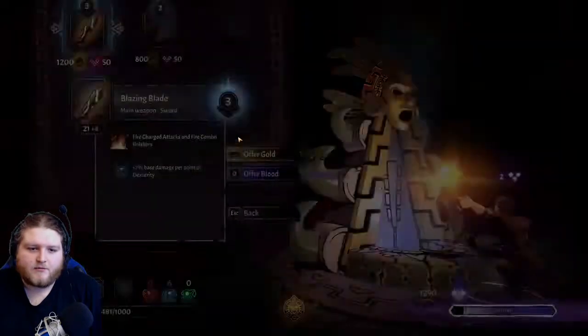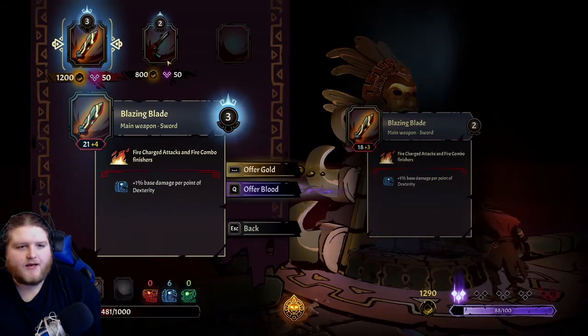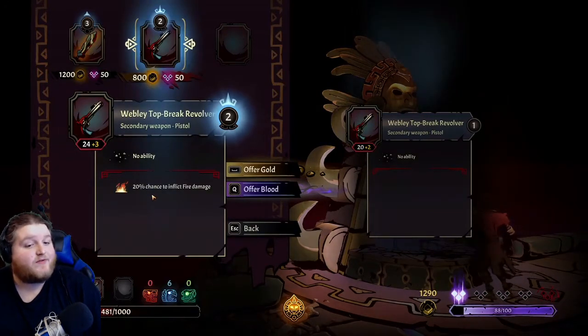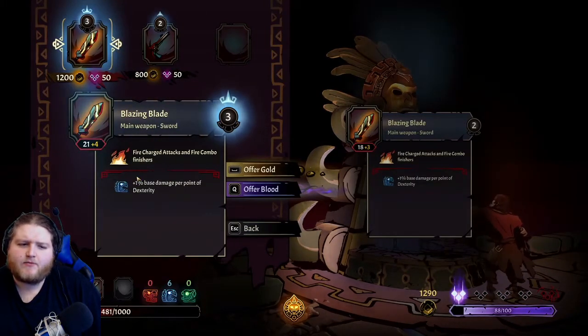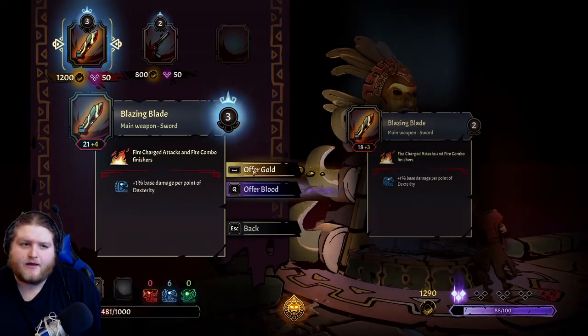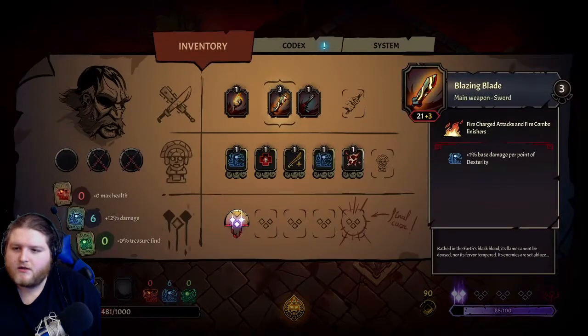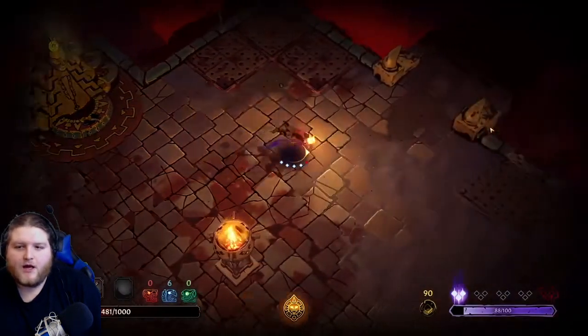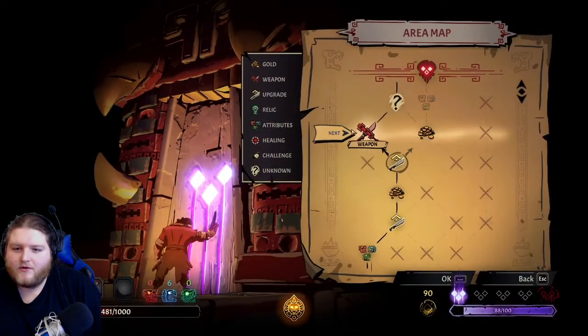Oh and here's the upgrade. Fire charge - plus one more dexterity, 20% chance to inflict fire damage. I kind of want to keep upgrading this because the dexterity is rolling in. Let's offer some gold. Okay, my corruption is still okay. I have no idea how this works - let's just keep going. I can't think, my freaking corruption is just flying up.